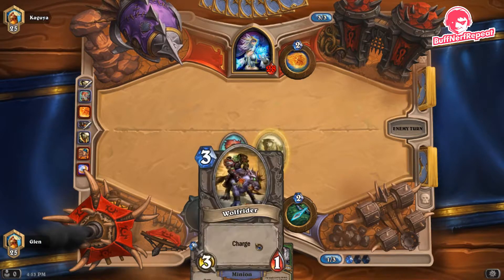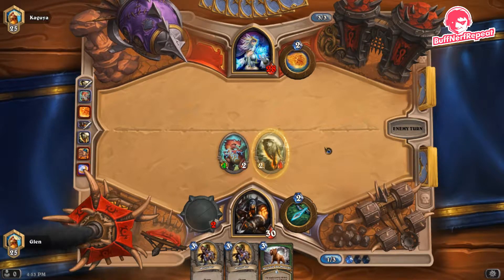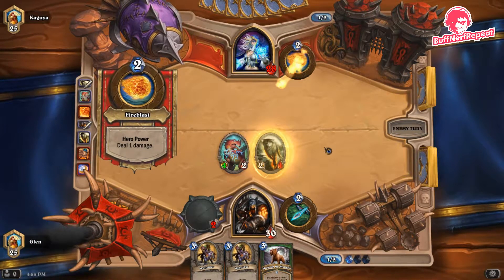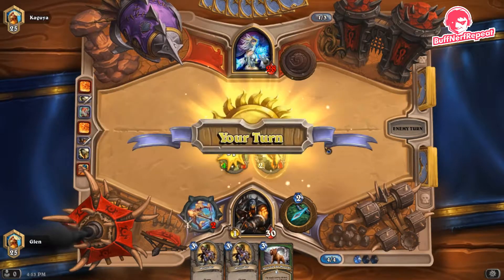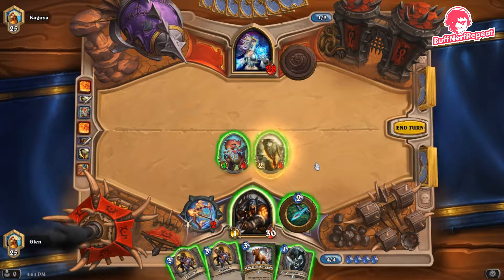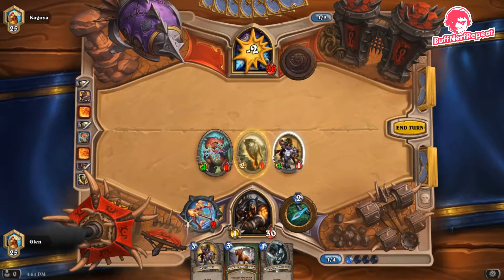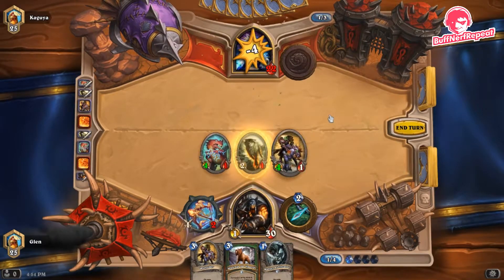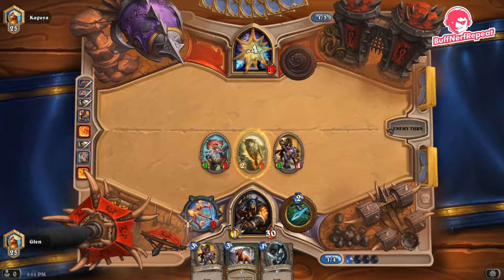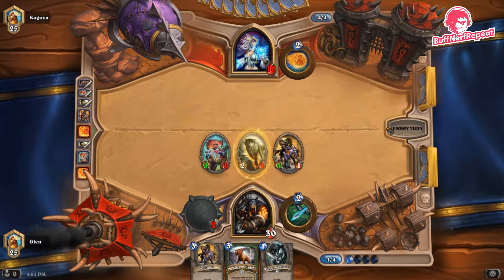There was an argument for playing Wolfrider alongside Direwolf Alpha since both targets were at one health, but that leaves us weak to Arcane Missiles — if both land, we're far behind. So the safer option is better at these ranks. We're not missing out on Wolfrider value though — smashing face for eight here — and we hold back on the Worgen Infiltrator for now, floating another mana.